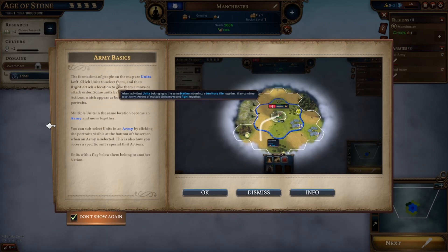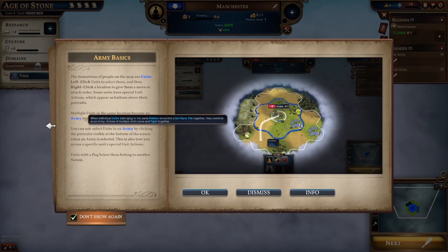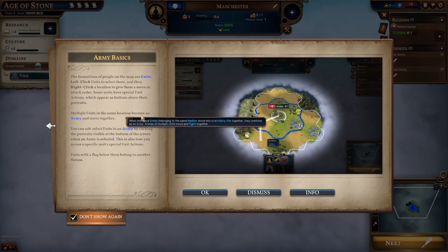Army basics. The formations of people on the map are units. Left click units to select them, then right click a location to give them a move or attack order. Some units have special actions which appear on the bottom above their portraits. Multiple units in the same location become an army, just like in Civilization. I think it's four or five - it was very cartoonish. I like that one. I think it was on the PlayStation 2 or 3?